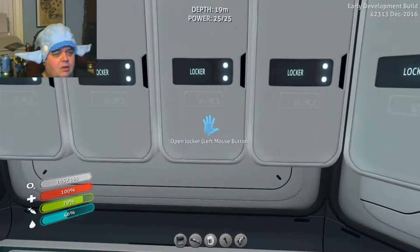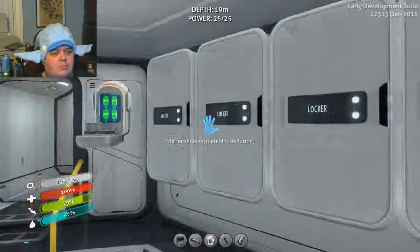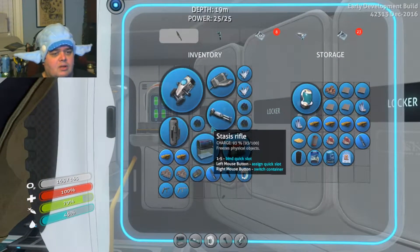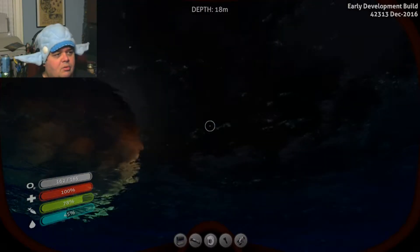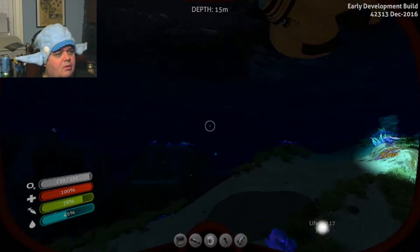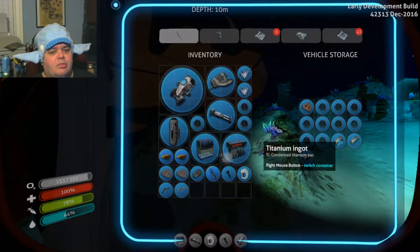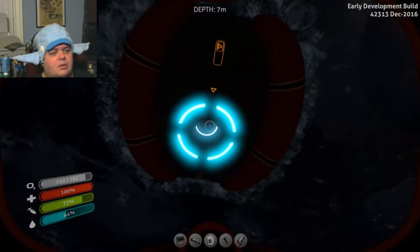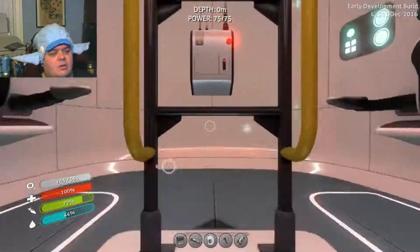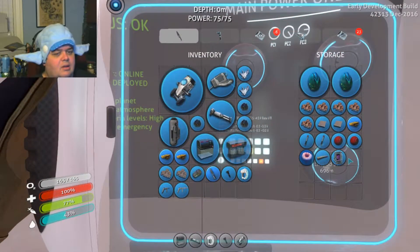Maybe they're in the main base locker. I definitely know I harvested a ton last episode. Maybe it's in the sea moth. Sea moth, are you hiding something in here? Okay, three ingots, some copper. I would really hate to make an advanced wiring kit if I didn't need one, but it looks like I might need one.